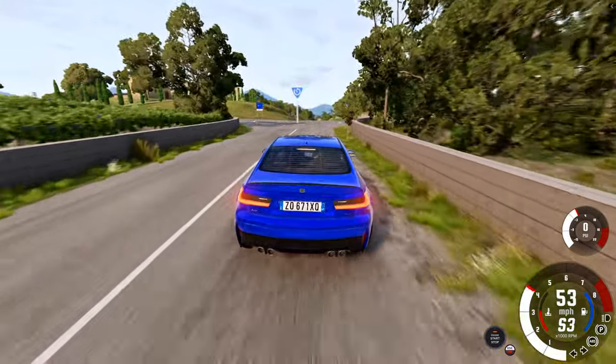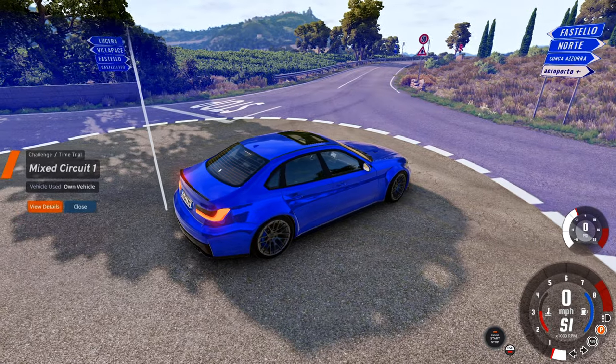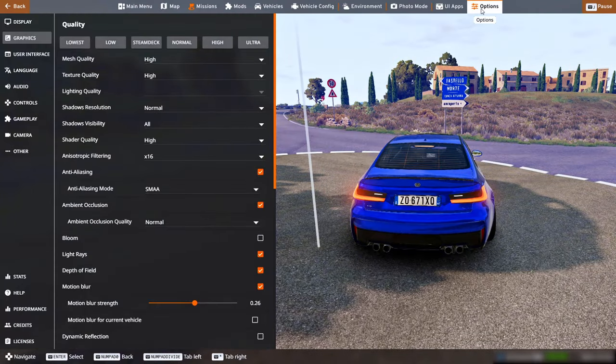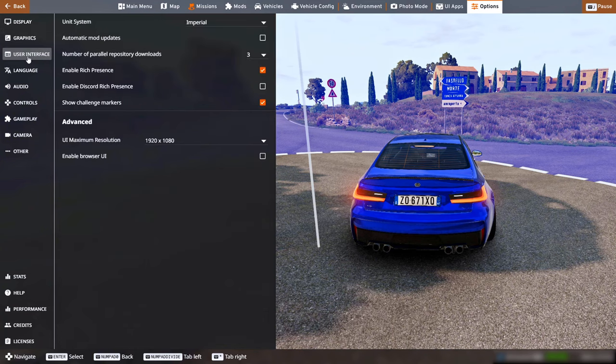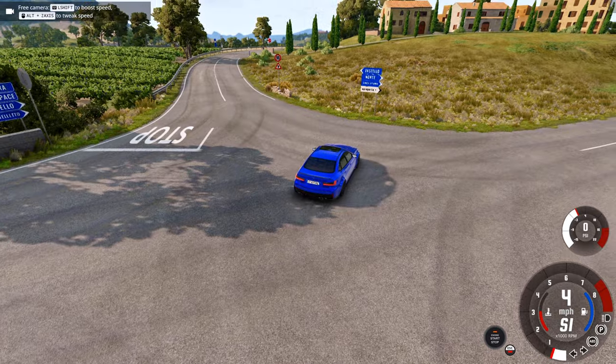If you don't know what I'm talking about, I mean those blue icons that are scattered all over the map. If you don't want them to appear, go to the settings, then to the User Interface section, and uncheck the option 'Show Challenge Markers.' And as you can see, the challenge markers are now gone.